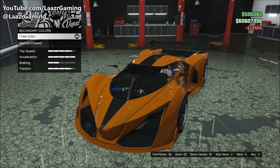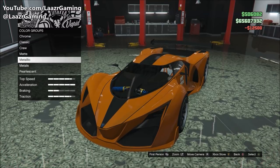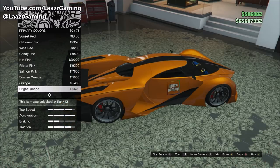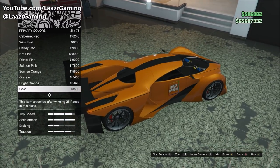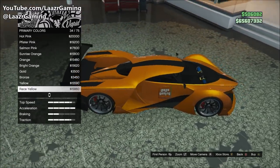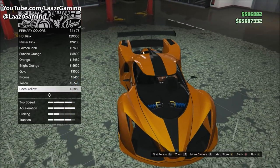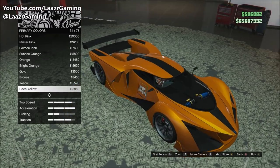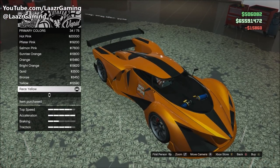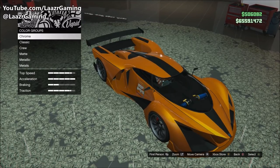The pearlescent we want to add over this crew color to create that honeycomb feel — switching between that orangey gold and yellow — I've tried tons of different combinations, and nothing compares to Race Yellow with this car. The bright orange does look pretty decent, but as soon as I hover over Race Yellow, this paint job literally comes alive. It looks like a completely different color, and I like my paint jobs to be very unique and special.